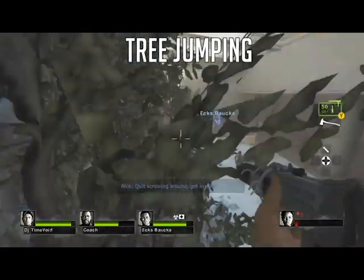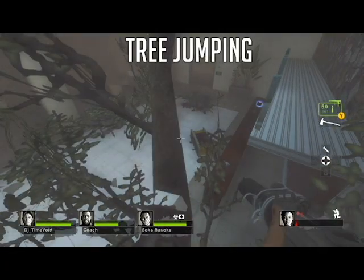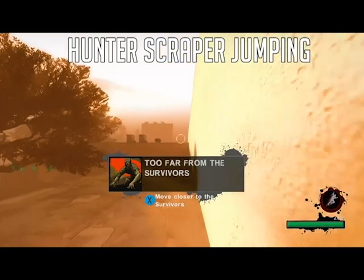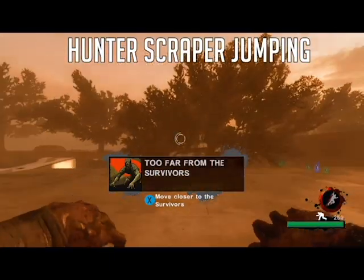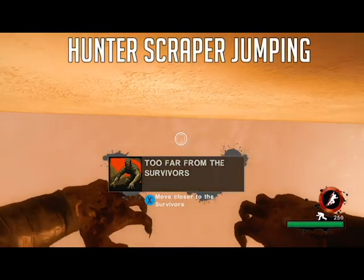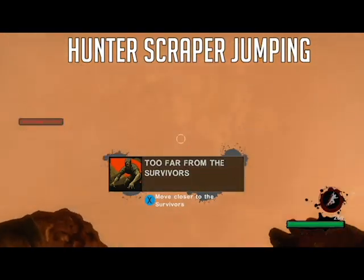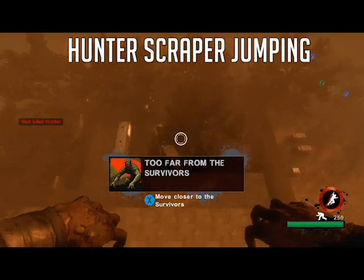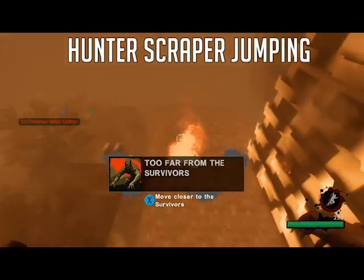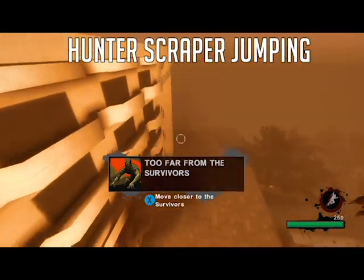This isn't really a glitch or shortcut but it's a nice tidbit if you're just messing around with friends. For the infected in chapter two on the streets — if you're a hunter, this is a way to scale and get really high up. Get your back against the wall, hunt upwards, and angle your circle out just a little bit. Keep hunting and you'll get on top of an invisible wall where you can get outside the map and get a good vantage point for a 25-damage pounce.